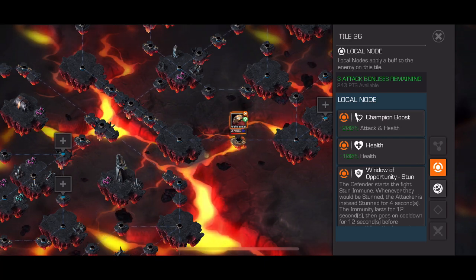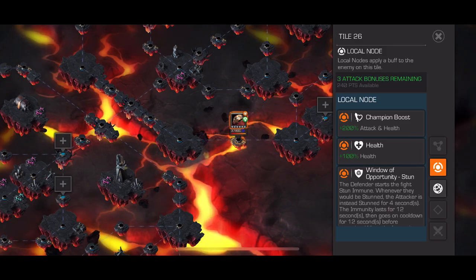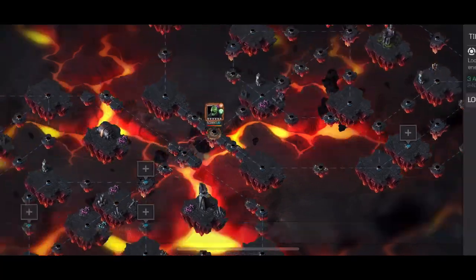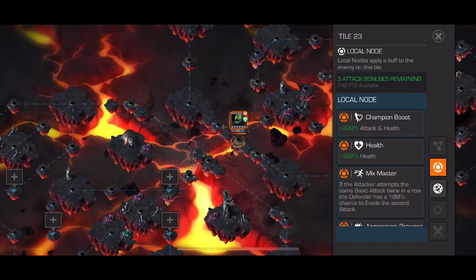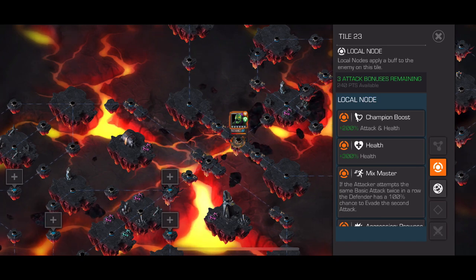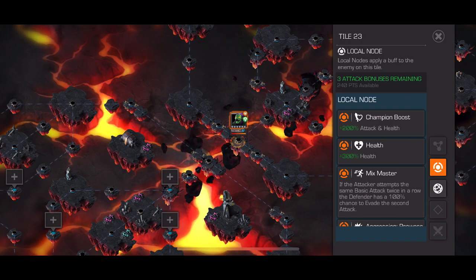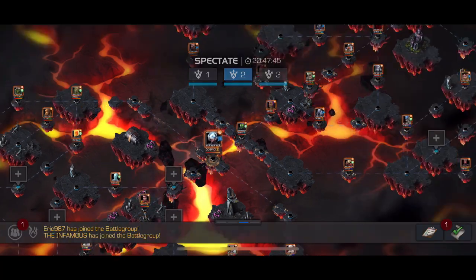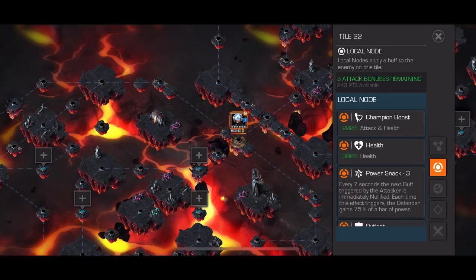If you use Sorcerer Supreme for Venom, you could use Tigra, and probably Magneto — just be mindful that the node is Heal Block. Annihilus here — probably get away with Magneto or Sorcerer Supreme, maybe even Shang-Chi if you can get the Slow placed. Use a White Magneto pre-fight so you can always stun.